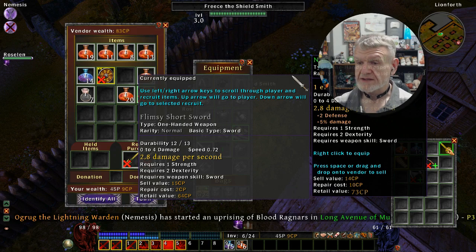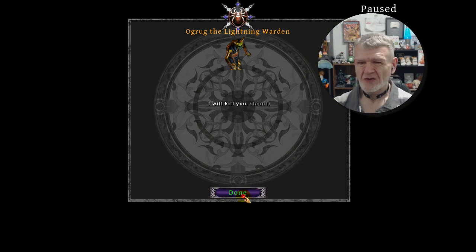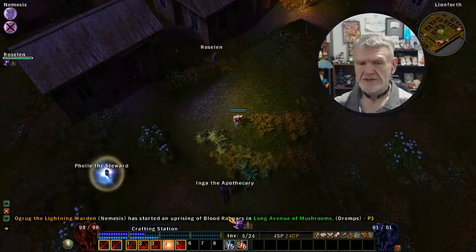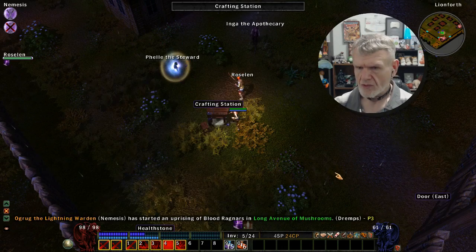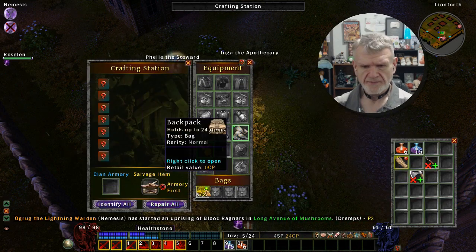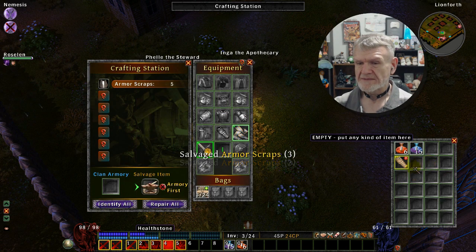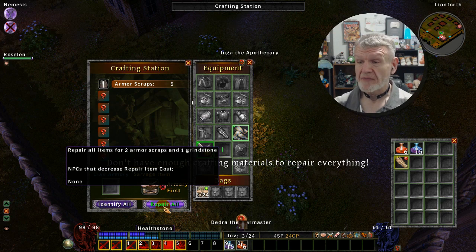Plus a couple of stat bonuses — we'll swap that in. I need to find my crafting station because all the things you use are degrading as you use them. My durability is five of nine. We go to salvage — salvage armor straps. I can repair, I just can't repair my weapon.